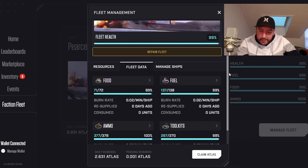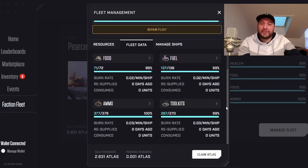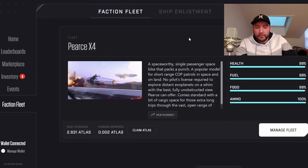In the Fleet Data section you can take a look at burn rate, resupply consumed, and you get a Manage Ships option as well, which is similar to the first tab. I don't want to spend too much time on it — I want you guys to experience it for yourselves, since you probably have different ships than I do.